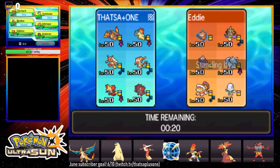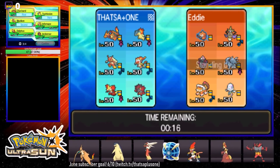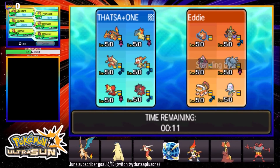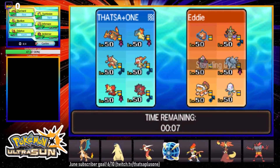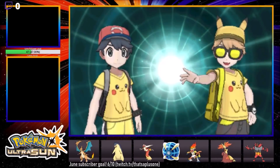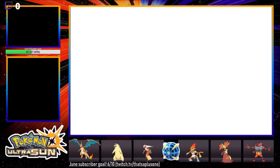Maybe Infernape — actually Infernape's hot garbage. I think Delphox is just a little bit better just because of the sash. Sashes are pretty important, Delphox kind of needs it. So here we go, going into the game.